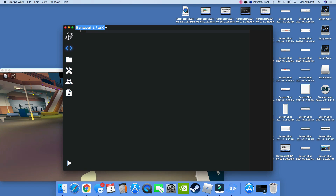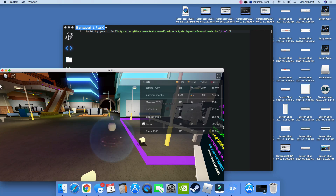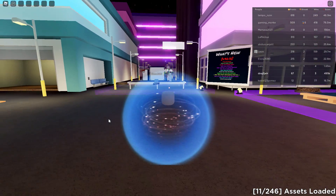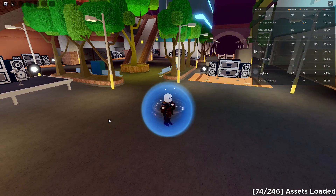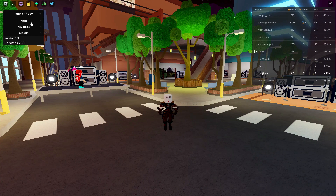You want to go to your executor, paste the script, and then go ahead to the game. Wait for this to load — and there we go. Now what we're going to do is go ahead and run the script.